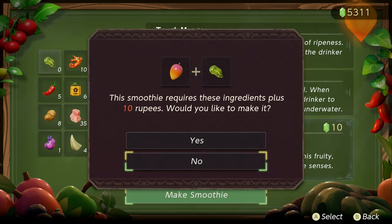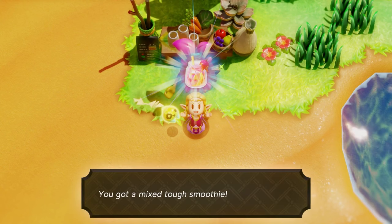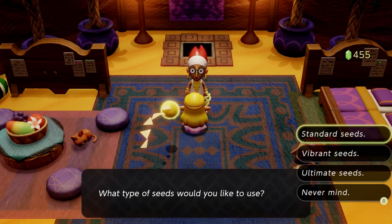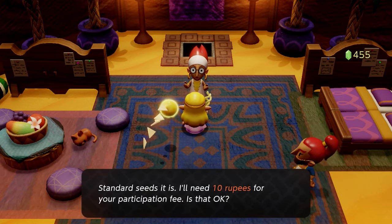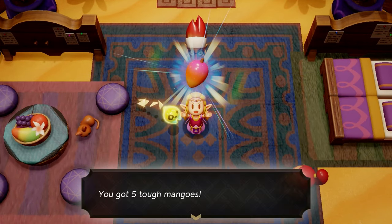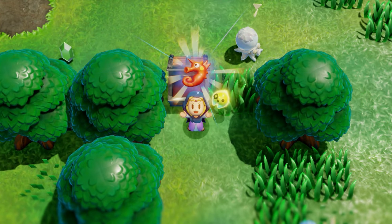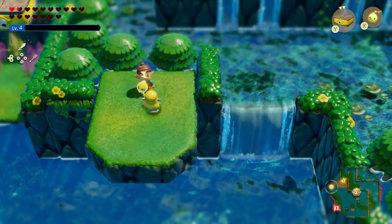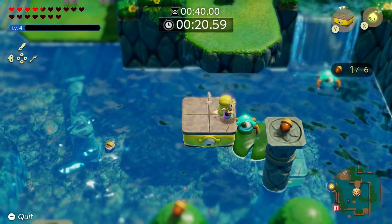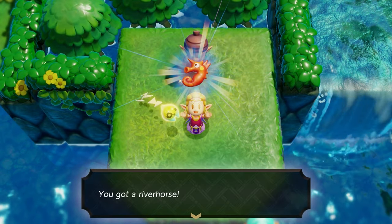Mangoes are great for damage reduction, and getting hit by an enemy means we'd prefer to take less damage. These can be found from a mini-game in the Gerudo desert called Mango Rush that costs 10 rupees to play — if you spin correctly and do everything right, you'll get five mangoes at a time, enough for five smoothies. Next up are river horses, which increase your swim speed. These can be found in random chests as well as a constant reward from a specific acorn guy — after the first time you beat it under 25 seconds you get 100 rupees, but every time after that you'll get a river horse.